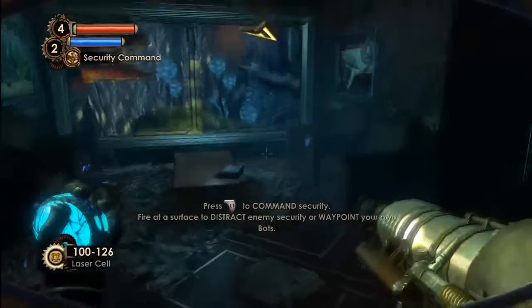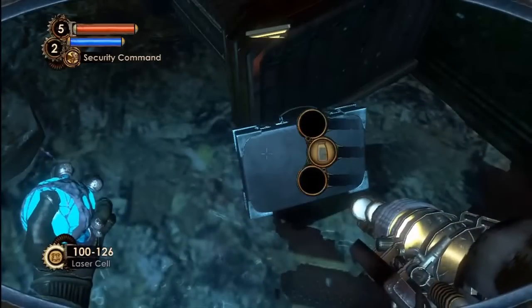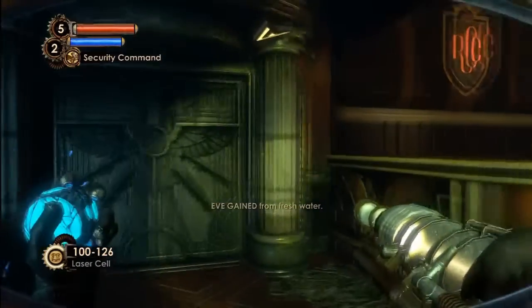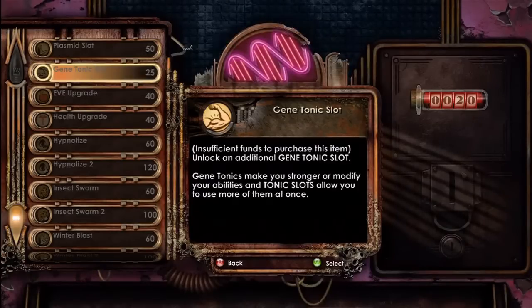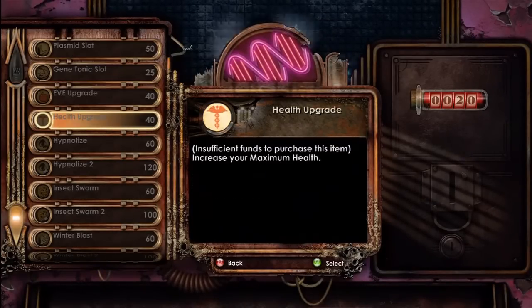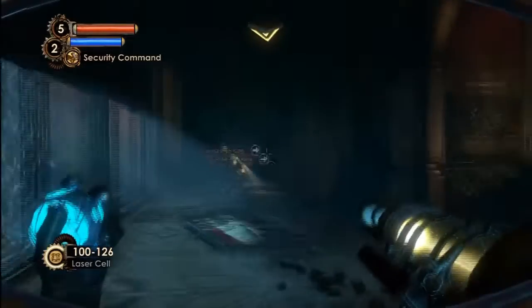Make them look away if they're enemy security, or have them attack their own master. Can be very useful. Personally, I don't really like it. These are upgrades you can get — I will be getting insect swarm. It's the best ever, of all time.